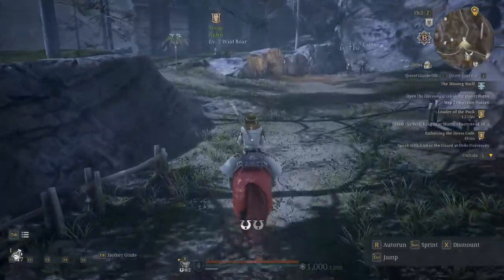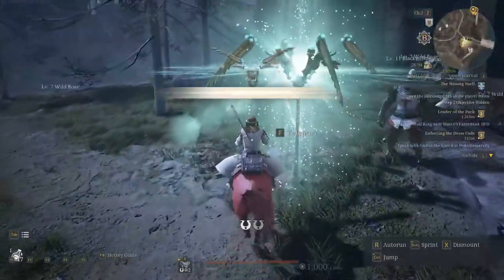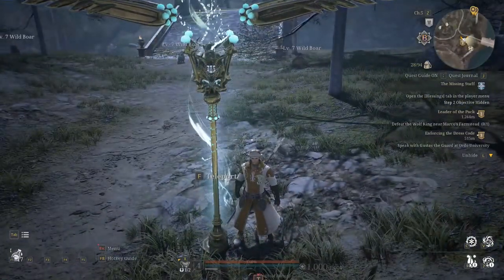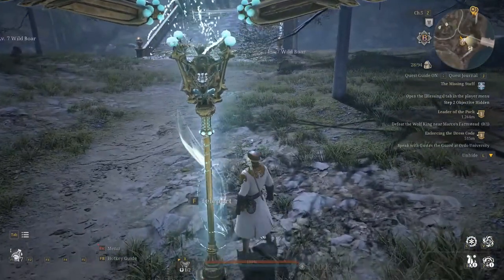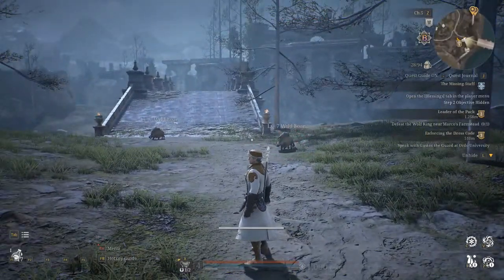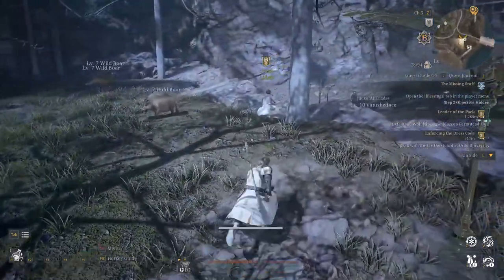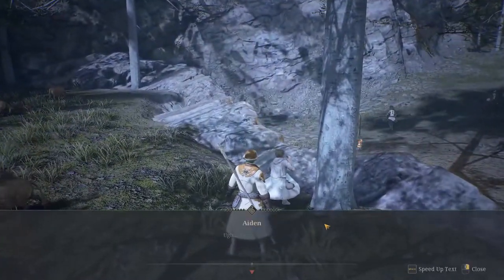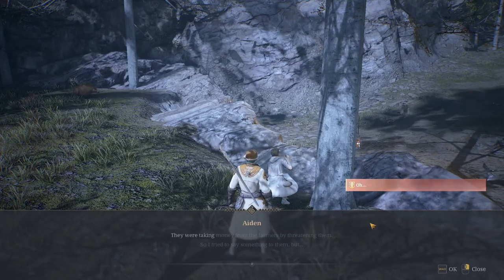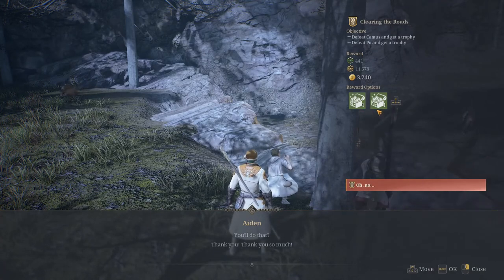So we're coming up upon Aiden here, and here is the Lower Rebus River teleport point, and that's the bridge. There's a fisher NPC on the other side of the bridge, but I'm going to talk to Aiden here and see if he's the one that gives you this quest. He is not.